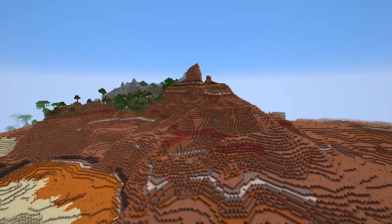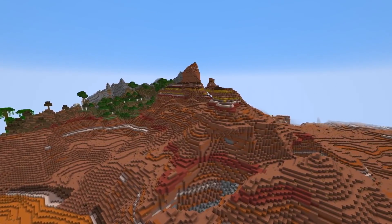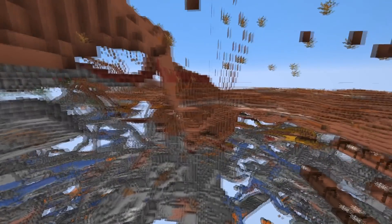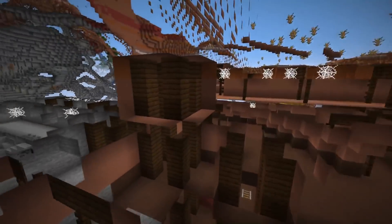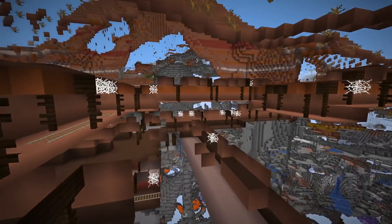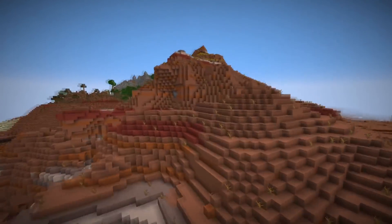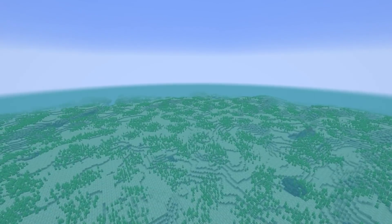Since the badlands biome can extend even higher in this version than the previous one, it would only make sense if the badlands mineshafts could also go higher — and that was done in this snapshot. Here we have an example of a mineshaft that goes up to y80, and I'm quite sure if we searched a little bit more we could find a mineshaft that goes even higher.